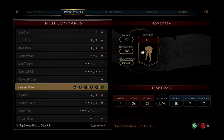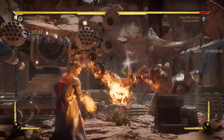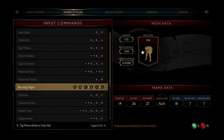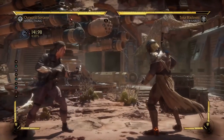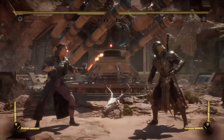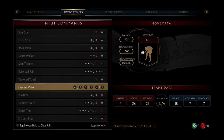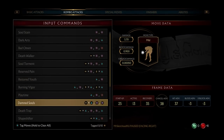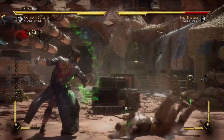These are plus seven. It must be one of these — you have to be really quick. Mid, mid, mid. Or high, mid, mid, overhead — plus seven on block. I thought it was gonna have a really noticeable gap, but it actually doesn't look like it. Plus seven. He also has a version off of it — just a mid, knocks away. This is probably his combo ender.